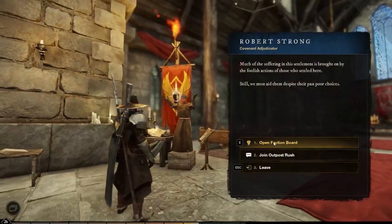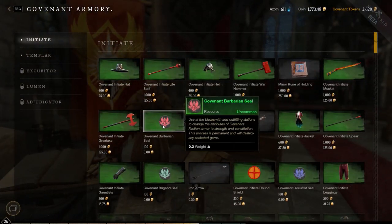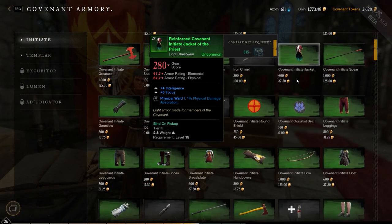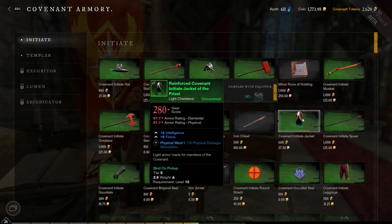Hey guys, quick video showing you how to use the faction seals to change the attributes on the faction armor. What you're going to need initially is the gold and tokens to cover the cost of the armor from your faction rep, and the tokens to cover the cost of the seal.